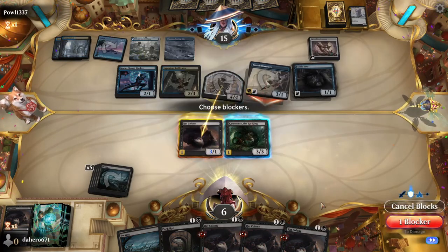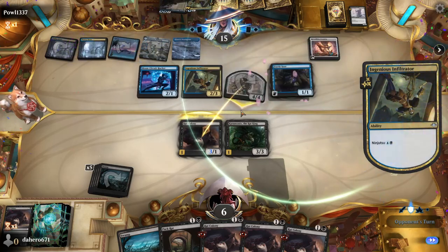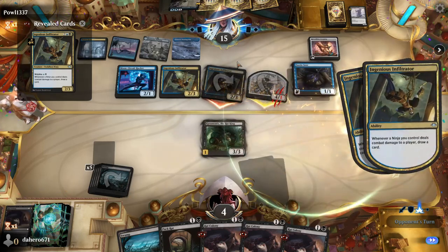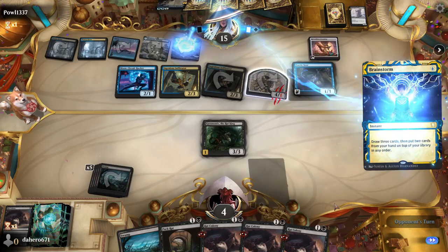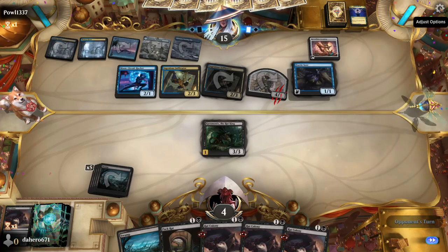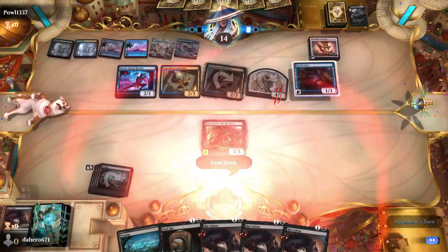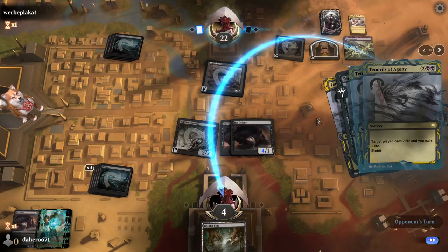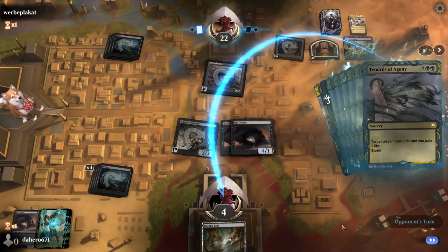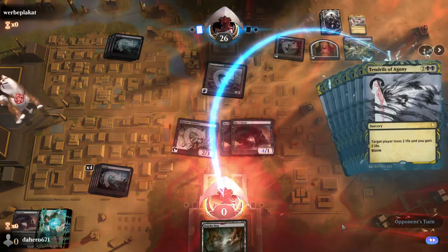So the next two games are kind of rough. We lost to a Ninjas Rogues deck, and then the second game we lost to a Tendrils of Agony Storm combo. Check it out — we can't do anything, that was a good run. He's just going to bounce back. Good game. Oh my gosh, that is horrible — got hit with a Tendrils of Agony.